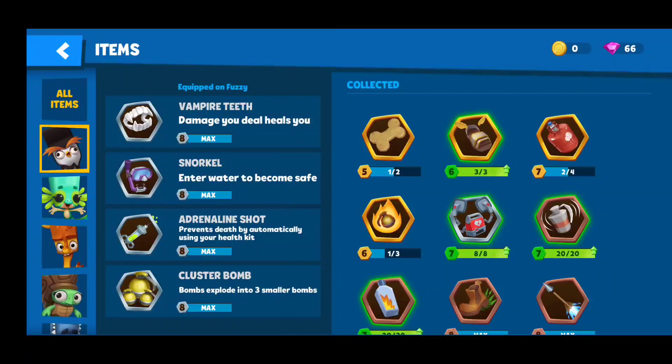First thing we'll do, we'll look at items. Vampire teeth and snorkel, and adrenaline shot and cluster bomb — those are all must-haves with Fuzzy. Vampire teeth are very important because Fuzzy's health is pretty low, so if you deal damage, you want to get that damage back. Snorkel is very important to get away from characters that can do a lot of damage quickly. Adrenaline shot means you don't have to worry about clicking on your health pack. Cluster bomb is an absolute must — when you shoot once, you get that second round of bombs, so you get two shots for the price of one with Fuzzy.